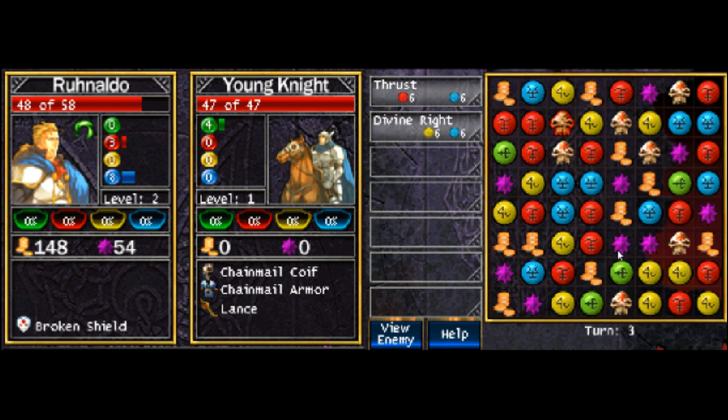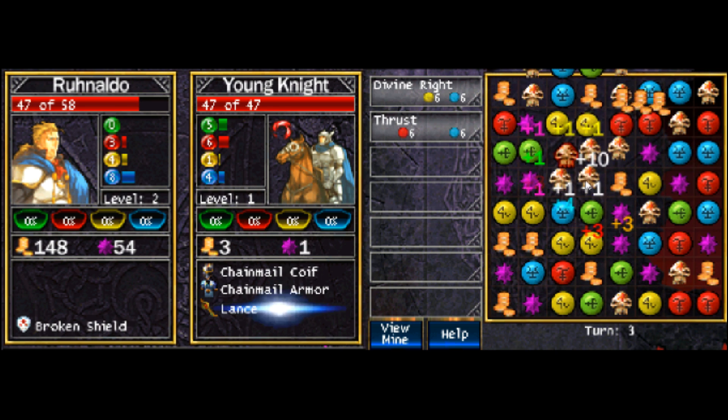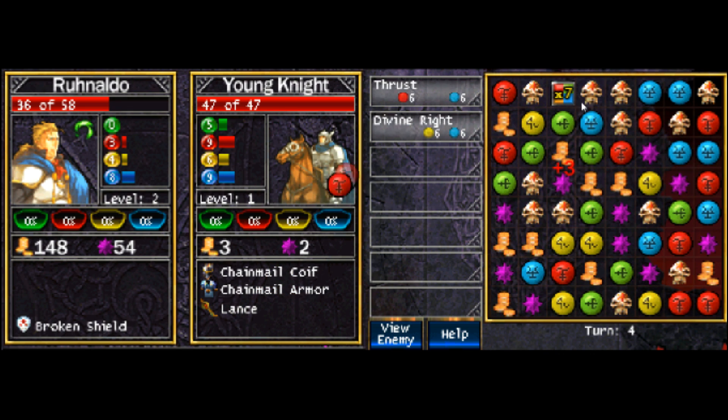I need red mana. Divine Rite — oh, that's a good one. Basically that allows me to take all the purple stars on the field, which is a ton of experience and can change the tide of the battle really quickly. Just straight-up damage is probably the best option right there — he just got a ton of mana. That's the chance thing I was talking about with leveling up and cunning — that's one of the options.